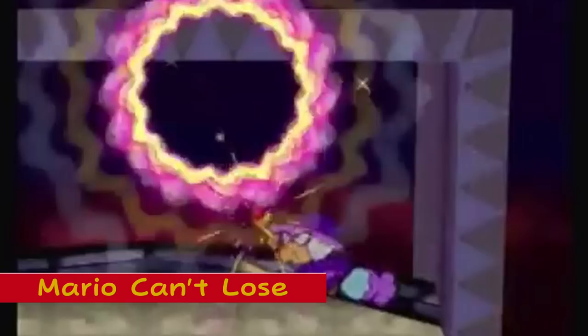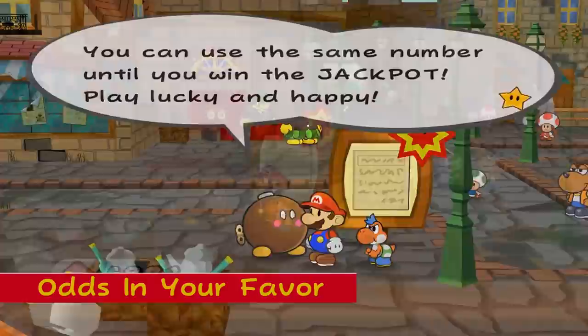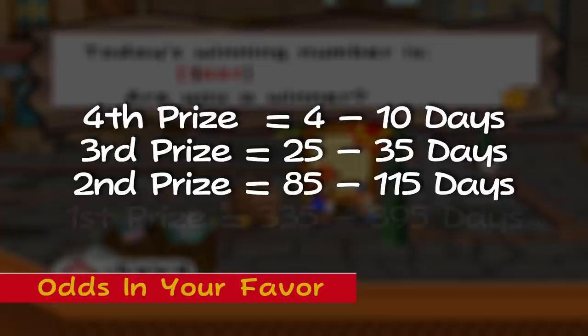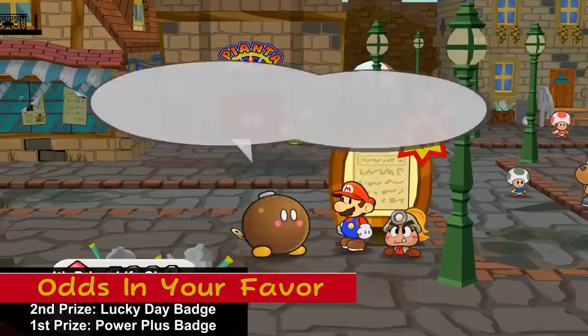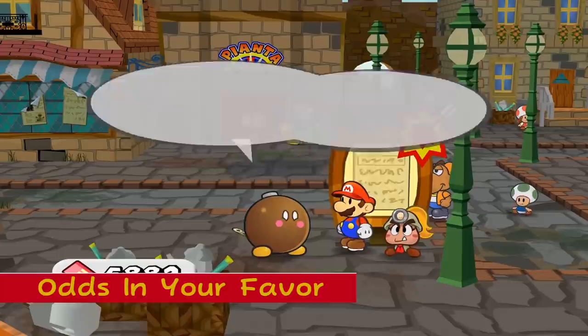Putting the Odds into Your Favor: Winning the in-game Happy Lucky Lottery in Thousand Year Door does not depend on luck at all, but rather on the date that you purchased the ticket based on the GameCube's internal clock. The fourth prize is between days 4 and 10, third prize between 25 and 35, second prize between 85 and 115 days, and the first reward between 335 and 395. If you set the system's clock back a day and then return to chat to Lucky, the lottery's manager, he'll notice that the internal clock has been interfered with — you can either admit to it or claim you did not tamper with it, but you'll have to spend 500 coins to do so. Daylight savings is not put into account, and buying a new ticket won't actually increase your chances of winning either, but will instead reset the days back from zero when you bought it.